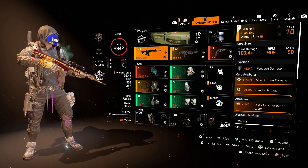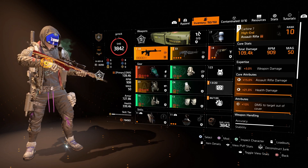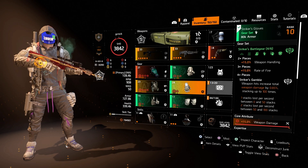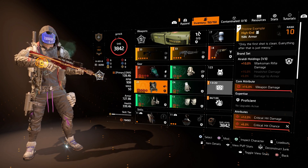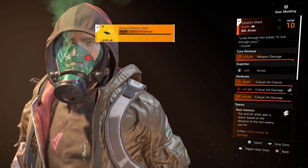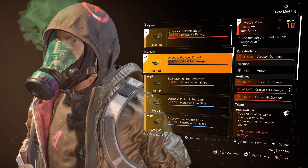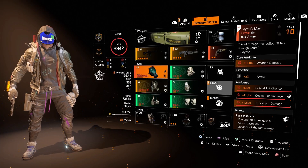You really just want to take in all the different items, brand sets and talents and piece together what you think will be the perfect build. Once you've done that, all that's left is the mods and optimizing the build. With mods you get them on your weapons, mask, backpack and chest piece. Gloves, knee pads and holsters don't come with mod slots unless they are improvised. Mods come in red core — more damage basically — blue core for survivability, and yellow core for utility. There are all sorts of different mods, and on this build I've got 12% crit damage on the mask, backpack and chest.